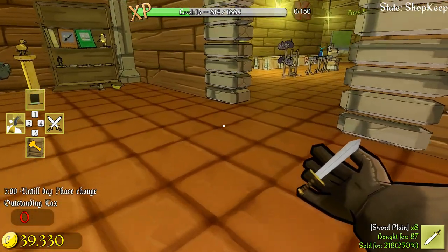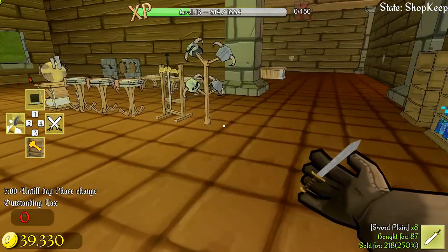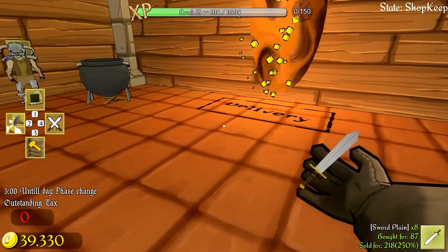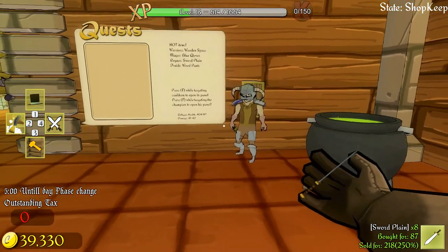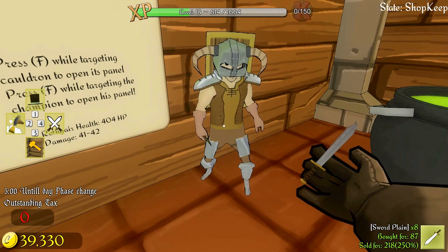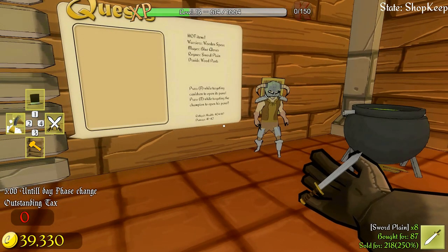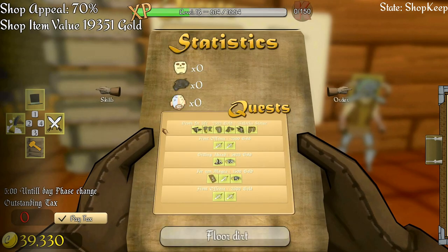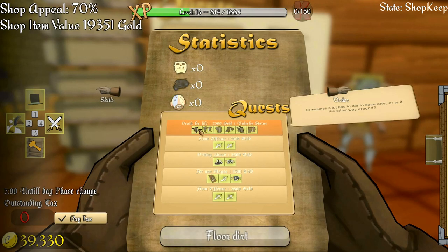Hey folks, it's Frithgar here. Today we are going to make him a set of golden armor - that is our primary goal. Let me take a look at the quests: 'Death for Life - sometimes a lot has to die to save one,' or is it the other way around?